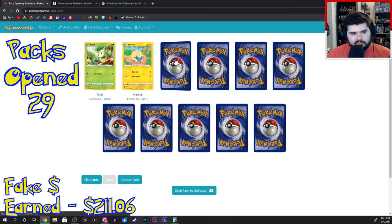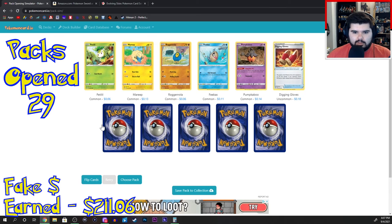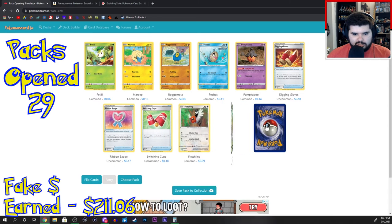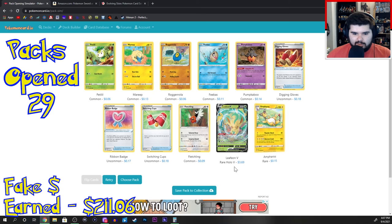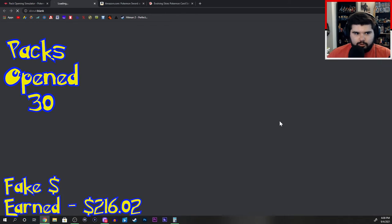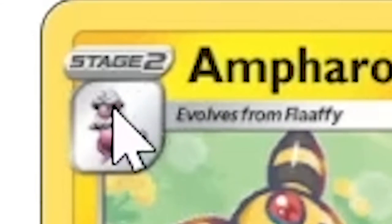Petitil, Mareep, Roggenrola, Phoebus, Pumpkaboo, Digging Gloves, Ribbon Badge, Switching Cups, Fletchling. Leafeon V. And Ampharos — wait, that's what Flaaffy evolves into? How do you get that from Flaaffy? Another flip a coin move.